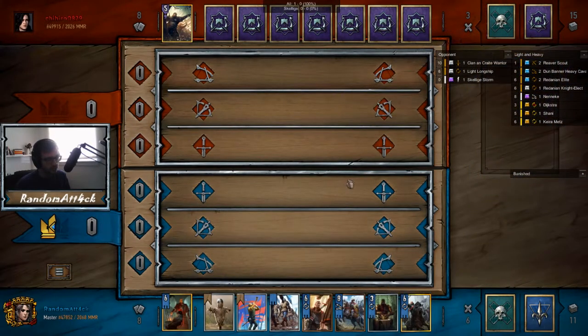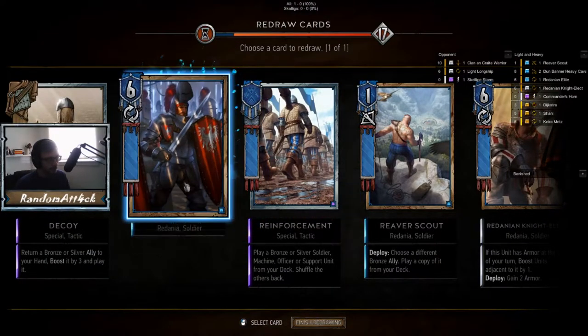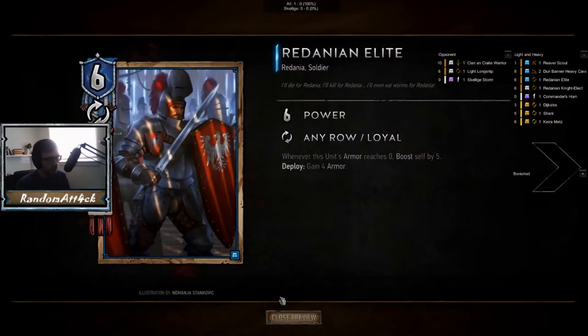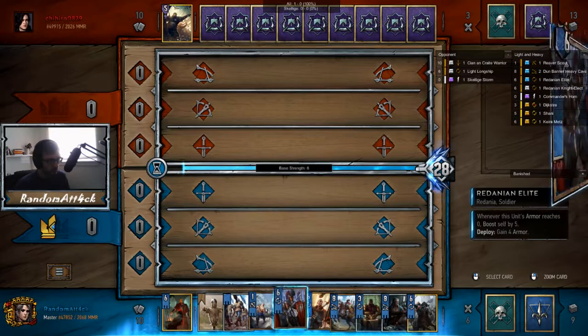So we have one elite which we can pull with the river scout, and we have one elect. The question is do we wanna go into the next round? As he's playing Skellige I think we wanna bleed him out a bit. The reason is that he has veteran and I don't want his stuff buffing up.